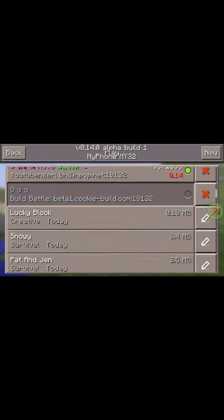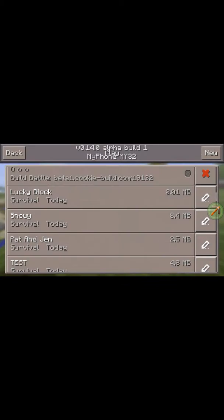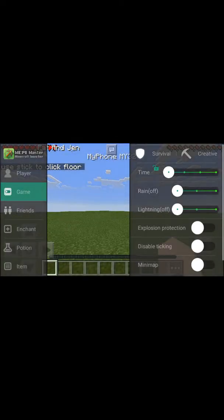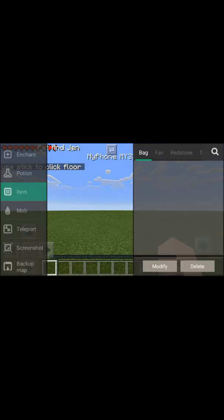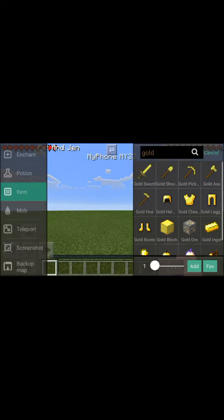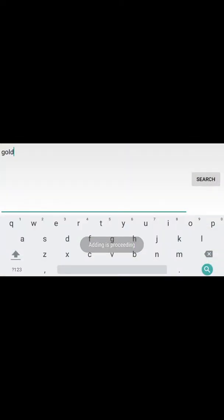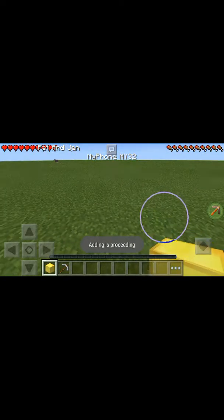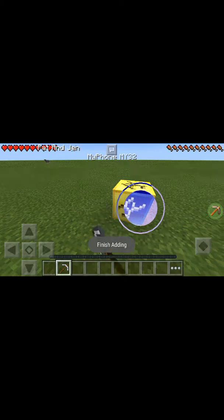We can change this to survival mode. I'm gonna search for gold because lucky blocks are usually gold. I'll add this one — oh wait, I had to spell it right. Here we go, you need to use a pickaxe and just mine it.